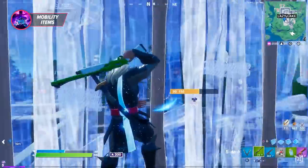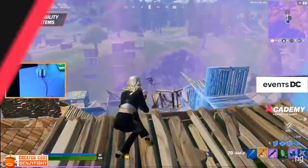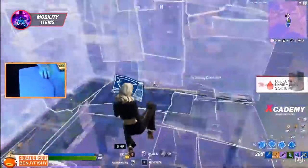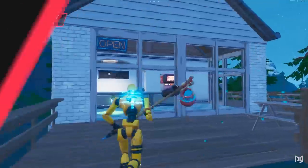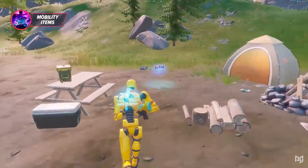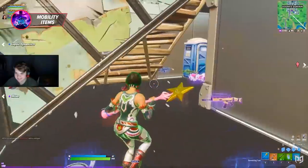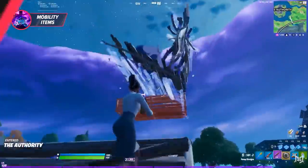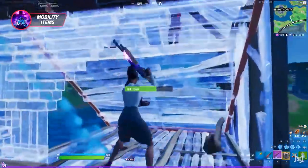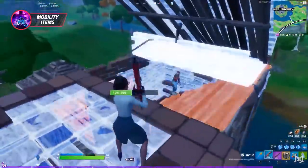Now let's take a look at returning items: Peppers and Crash Pads. If you're a returning player from Season 3, you know how big a staple these two items were when rotating — they will be equally important in Season 4. Peppers can be found in a variety of locations throughout POIs, typically in food shelves inside buildings, and can be stored in your inventory. Crash Pads can be found in chests, floor spawns, and supply drops. With the removal of Launch Pads in Season 4, Crash Pads are even more important. Peppers are great early game for rotating into the first and second zone and increase your speed. Crash Pads are better used later in the game to rotate over short distances.